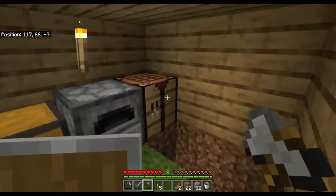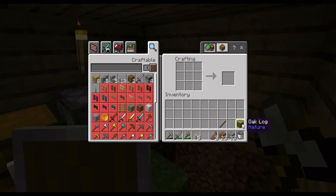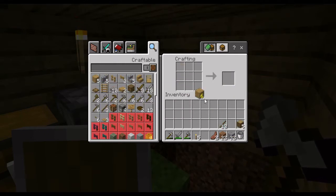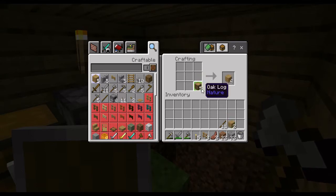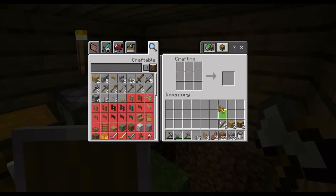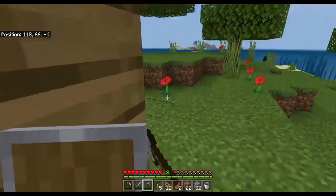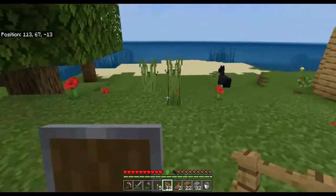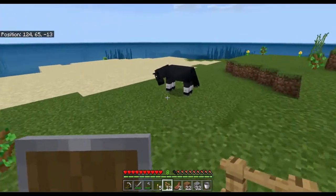I'm going to head back into our little shack and open up the crafting interface and make a few more oak planks, and then a few more sticks. With that, we're going to make some fences. Fences are made with this crafting recipe using oak planks and some sticks, and we're going to make a few more of those.